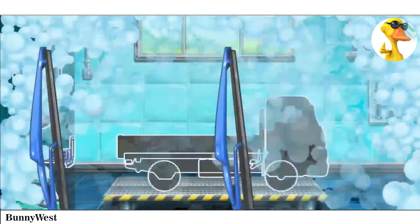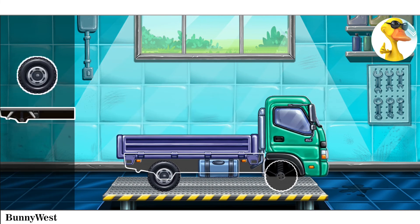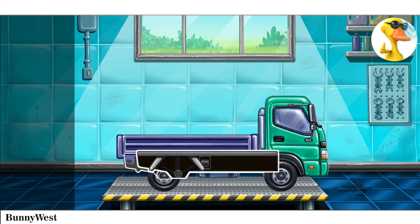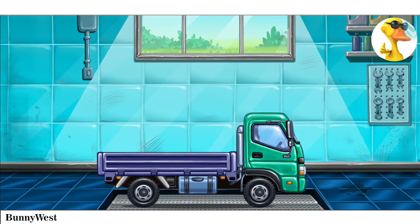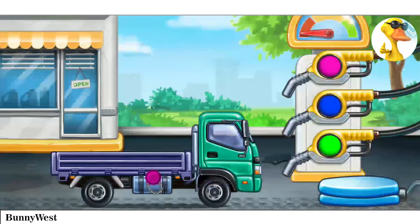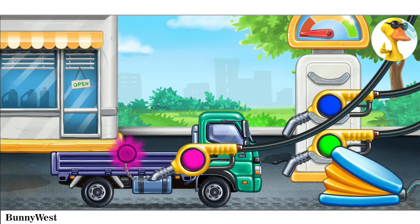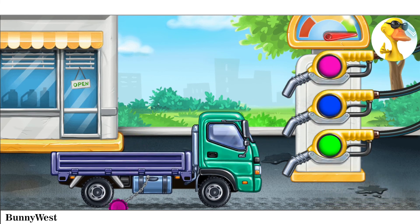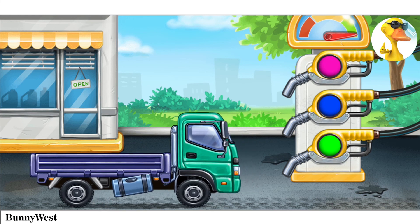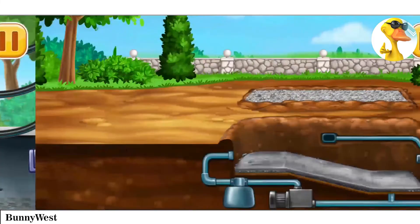First, we need to assemble. Drop side truck. We did it! Filling. Drop side truck. Pump. Ready. Build a formwork for the walls.